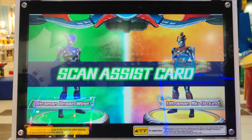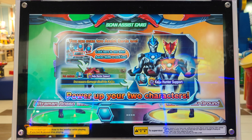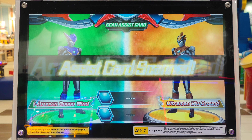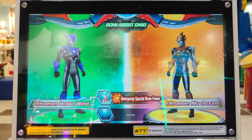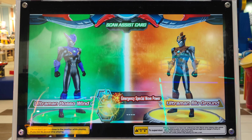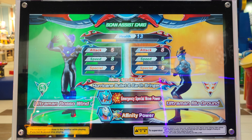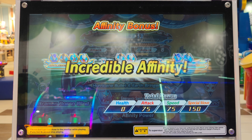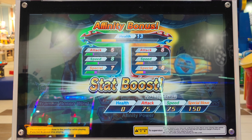Scan assist card! You can power up your team with assist skills! Choose two cards to use as assist. Assist card scanned! Ultraman Ginga! Assist card scanned! Ultraman Tiga! Your team is all set! Affinity bonus! Incredible! You've powered up with your team's affinity!